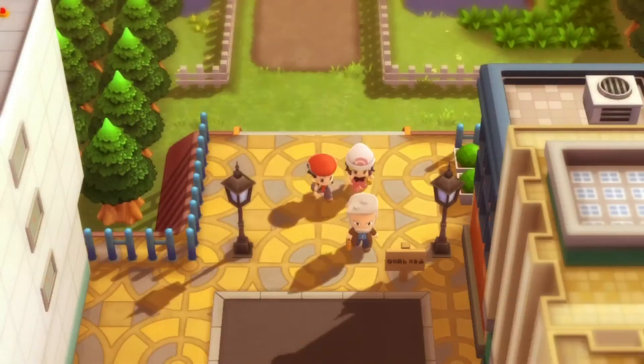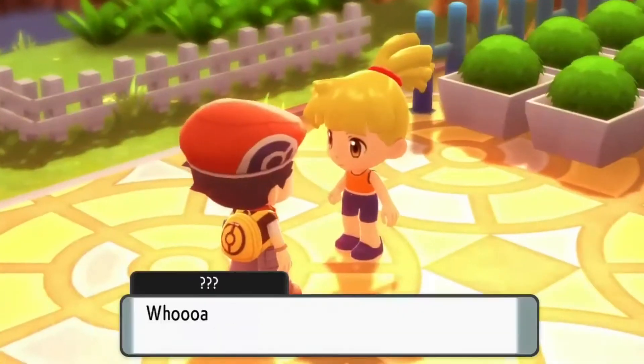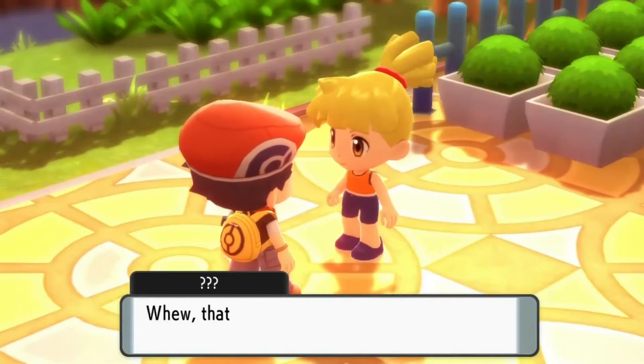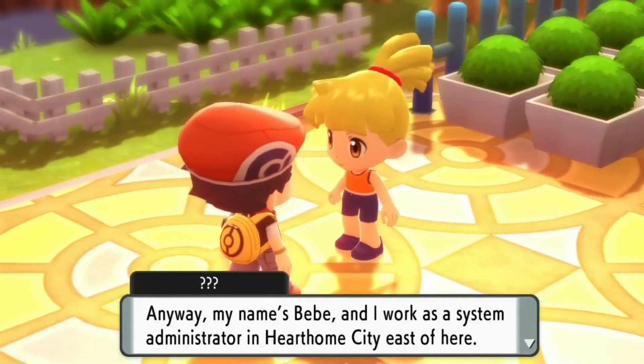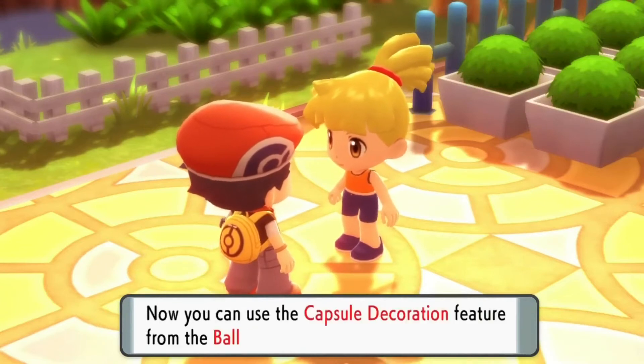I will point out something that I wish had been mentioned by reviewers: you don't start the game with the ability to access your box anywhere. You only acquire it after fighting Team Galactic in Jubilife City, which while still reasonably early on, was a bit of an unwelcome surprise all the same.